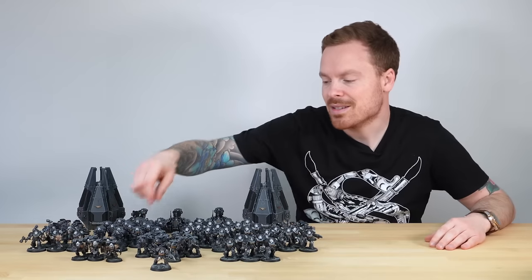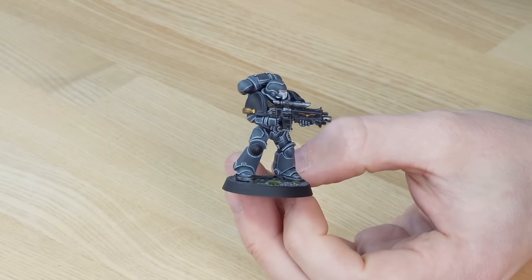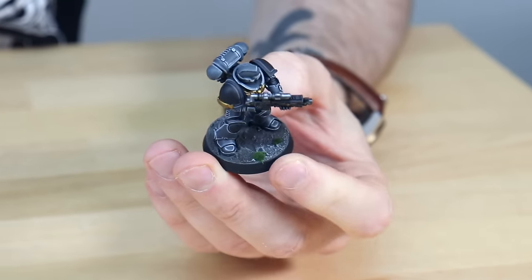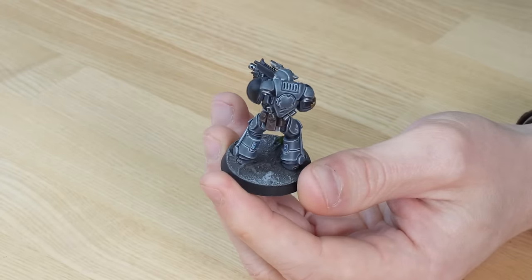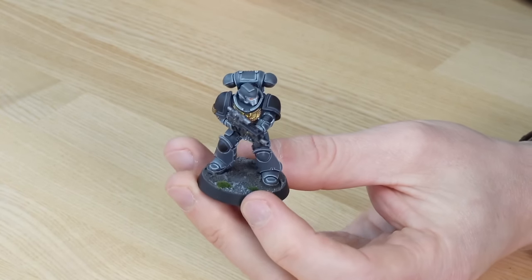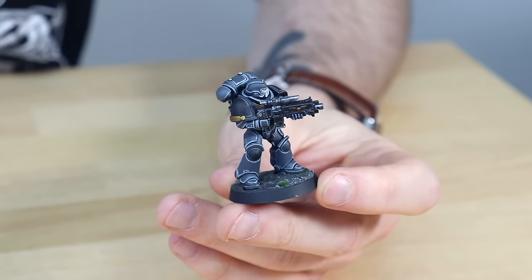Let's have a look at one of the regular intercessors — the backbone of the Primaris army. Again really really nicely executed by Will. As he's not a sergeant, there's less vibrant rich gold — just the aquila, the banding on the shoulder guard, and the small aquila on the bolter. Moving the model around, Will has done a really nice job of refined edge highlighting across every aspect of armour detail — the aquila, face plate, all the lenses — with multiple stages of highlighting. And I really like the use of warm rich green for the tufts on the base, adding a little warmth which is absolutely lovely.